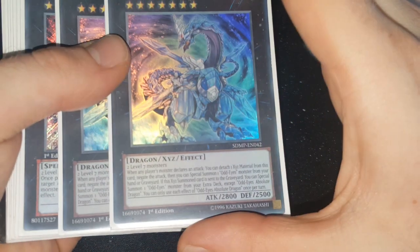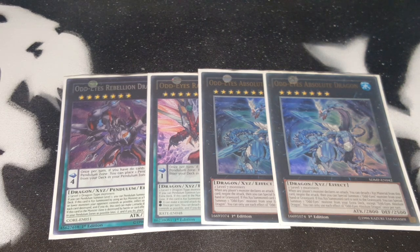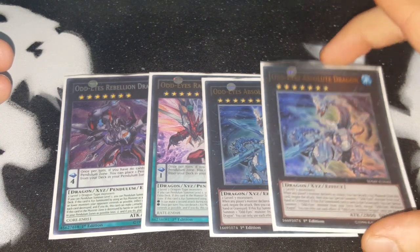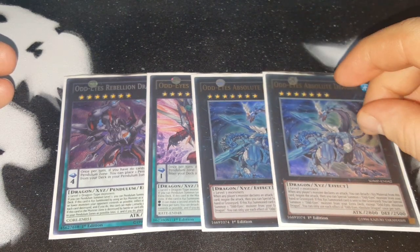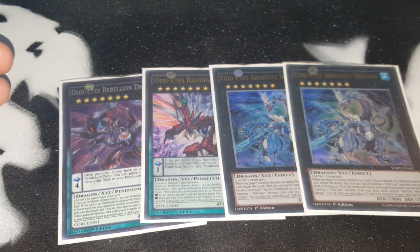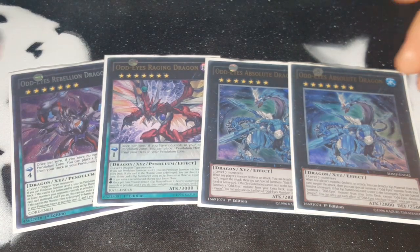For defensive plays and getting into your pieces, there's Odd-Eyes Absolute Dragon, made with two level 7 monsters. You can use Zangeki, Arch Pendulum, or Odd-Eyes Pendulum. Then activate Zangeki's effect to make Absolute level 7 if you have an Odd-Eyes on field. The best combo: if you have two level 7s, summon Absolute, keep Zangeki in the pendulum zone, negate your own attack, special summon Odd-Eyes Pendulum from the graveyard, activate Zangeki's effect to make it level 7, then overlay again into one of the big dragons — all while only using one extra monster zone. You can also use its effect to destroy the entire field in main phase 2 if needed.